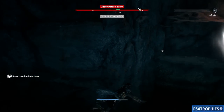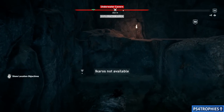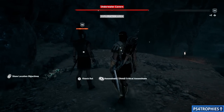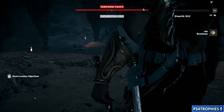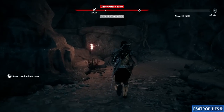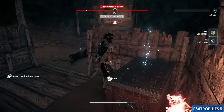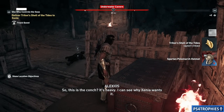Get out of the water and what we're going to look for is a medium-sized room with a few bandits inside. In that room is where we're going to find a chest. If you loot that chest, you will get the shell. Travel inwards just a little bit — here's the room. Take out all these guys, then loot the chest and that will give you the shell. Grab it and go back to Xenia on Keos.